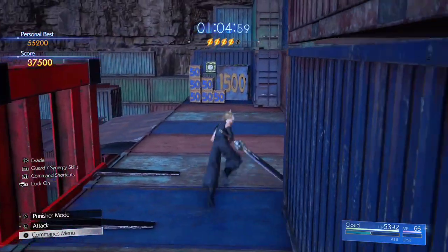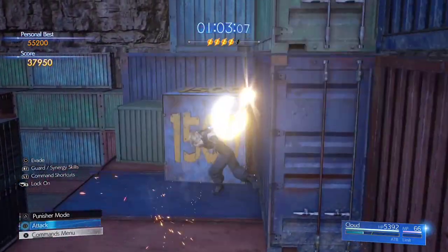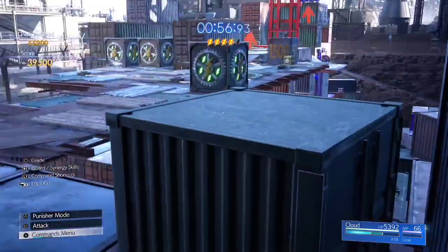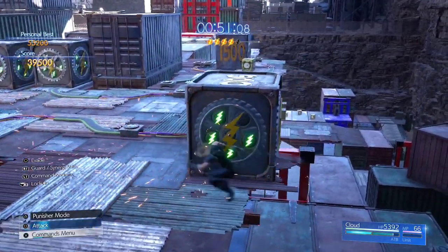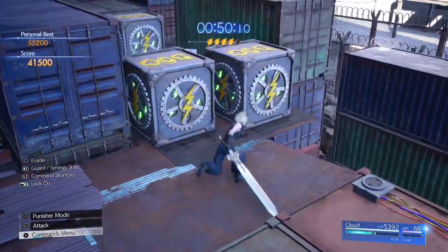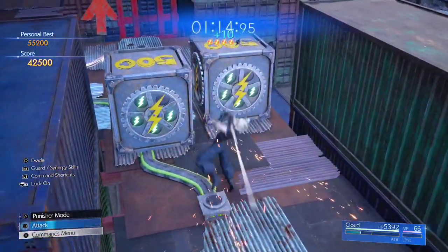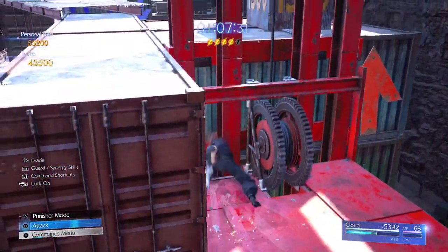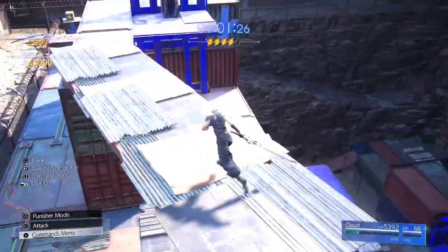The first thing you'll notice coming up is the big 1,000/100-point box, so use a Braver to take it out. I messed up and wasted about 5-6 seconds because I ran out of ATB when I missed the Braver — so you can see there is quite a lot of leeway for mistakes. Normal attack the lightning box to get enough ATB for the 1,500-point box, then turn left. There are 2 sets of 2 × 500-point boxes — use Braver on one set and normal attack on the other. As you destroy these 4 boxes, make sure you have at least 1 ATB bar heading to the next level, because there's a 1,500-point box coming up immediately.